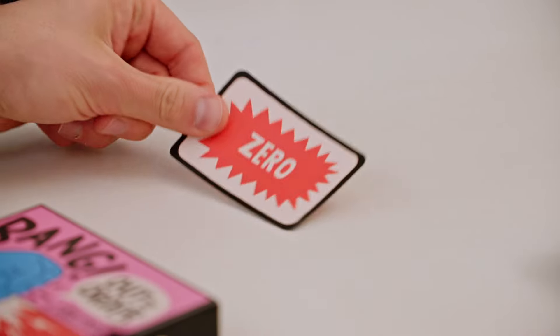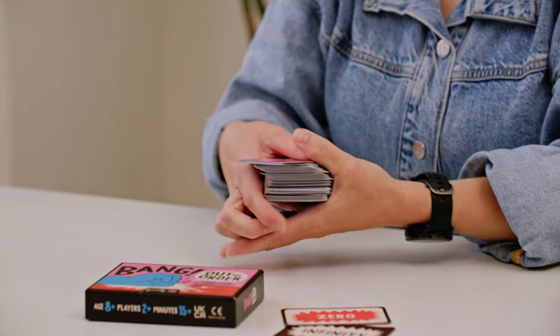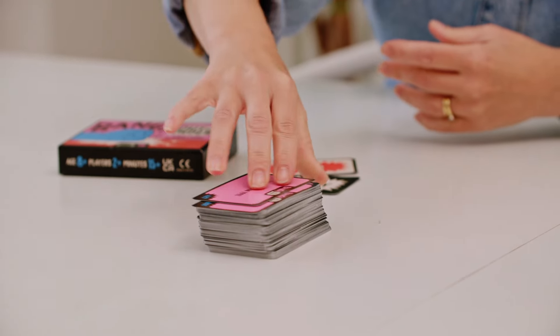First, split into two teams. Don't worry if they're not even. Next, place the zero and infinity cards on the table, with plenty of space between them to create your scale. Shuffle the rest of the cards and place the deck nearby, pink sides up.